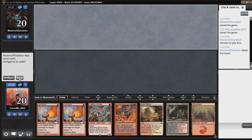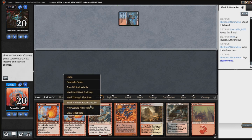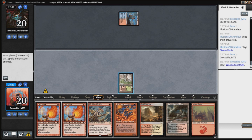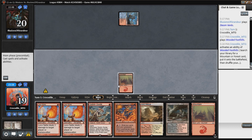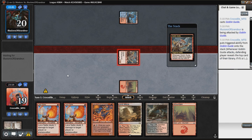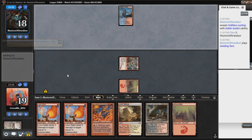This is a keepable hand — maybe I should have kept Shard Volley over Lava Spike. We're going to play conservatively. We'll play Foothills and go get a Mountain, because we do not want to be drawing lands the rest of the game. We're going to play this Goblin Guide and swing in — I think it's our best turn one start. They have Faithless Looting on top, which means they can bring back Phoenixes next turn, possibly, which isn't great.